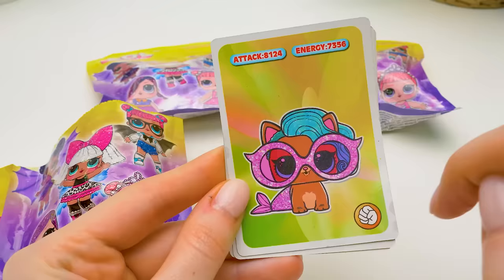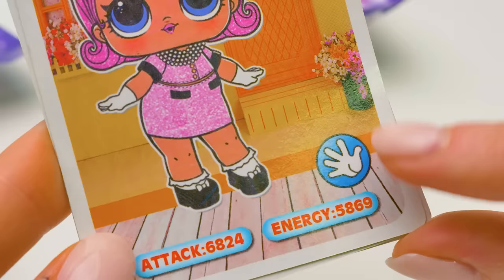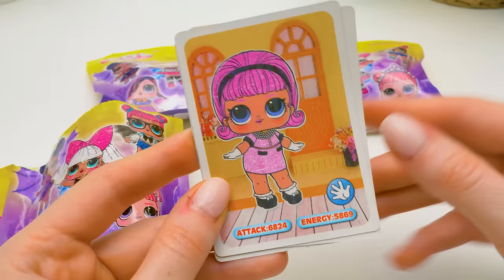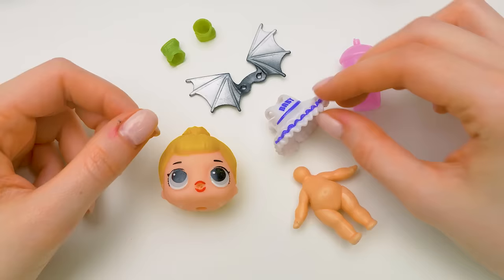We've got some weird cards in here. It says attack and energy. There's a pet and a fist — probably the fist means rock. Because here we have a dolly with an open hand, it must be paper. And another dolly with an open hand — there must be scissors too. Very unusual. I've never seen cards like that before.